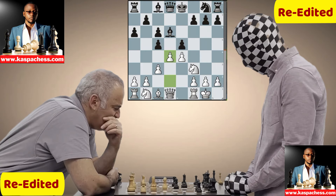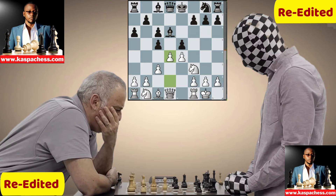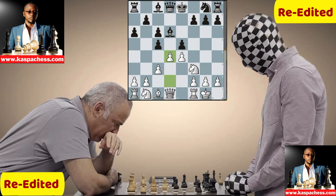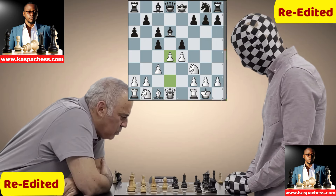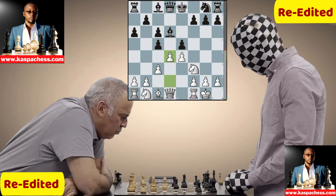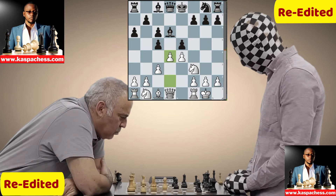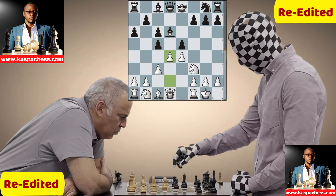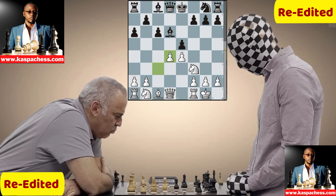That's what defines Kasparov — he's an attacking player always looking for quick attacks in an effort to open up the game. Enigma seems out of his prep already, taking a bit of time to figure out what's happening. C takes d4 is justifiable, or simply taking with the e-pawn which appears to be a better move. Let's see — and there we see c takes d4, c takes d4.